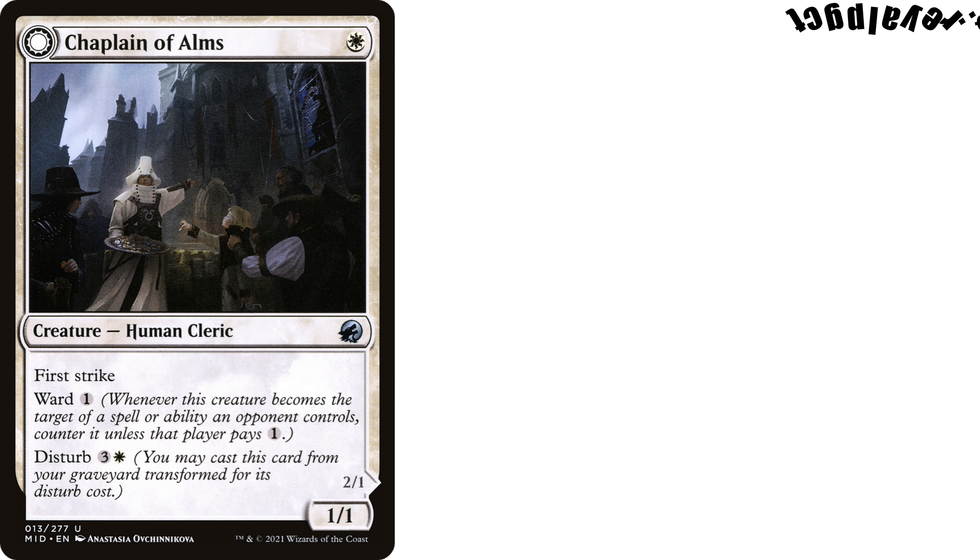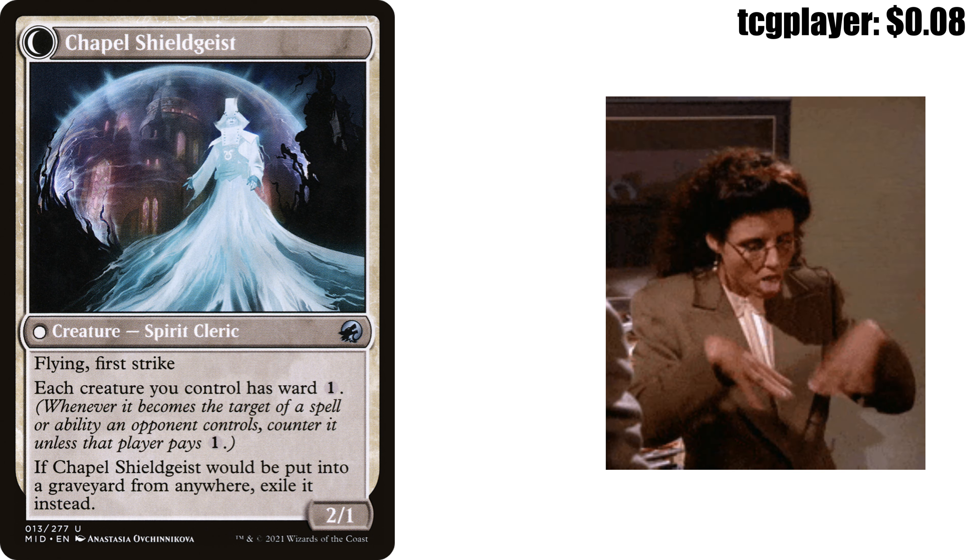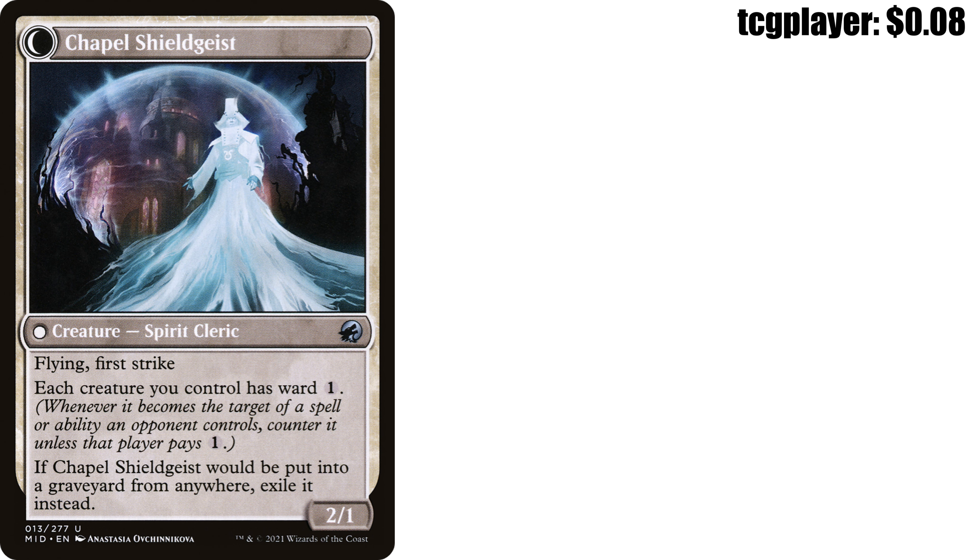And it transforms into Chapel Shieldgeist — creature Spirit Cleric with Flying and First Strike. Each creature you control has Ward 1, which means whenever it becomes a target of a spell or ability — you heard me say it the first time. If Chapel Shieldgeist would be put into a graveyard from anywhere, exile it instead. And it's a 2/1.